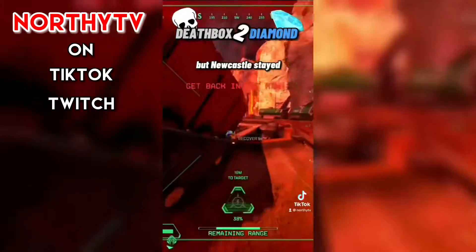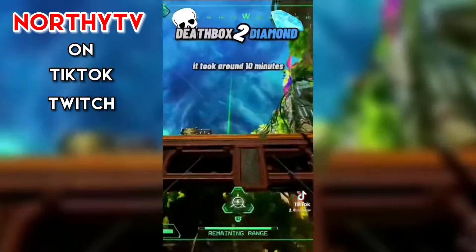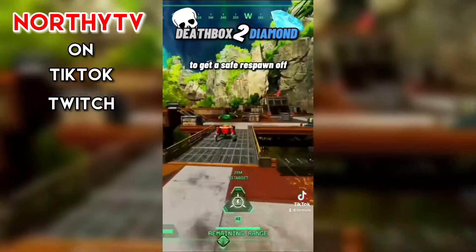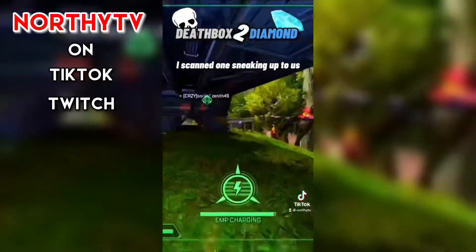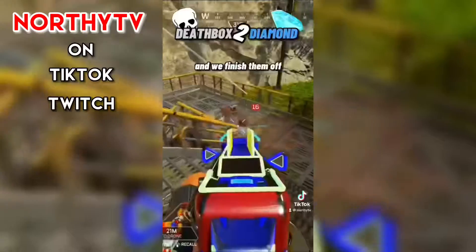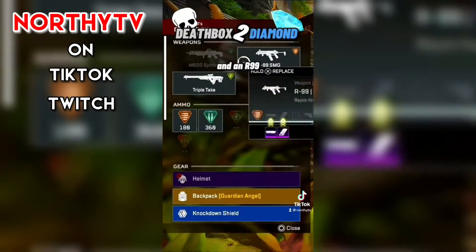The raid quit but Newcastle stayed, so I got his banner. It took around 10 minutes to get another safe respawn off. I scanned one sneaking up to us and we finished them off.